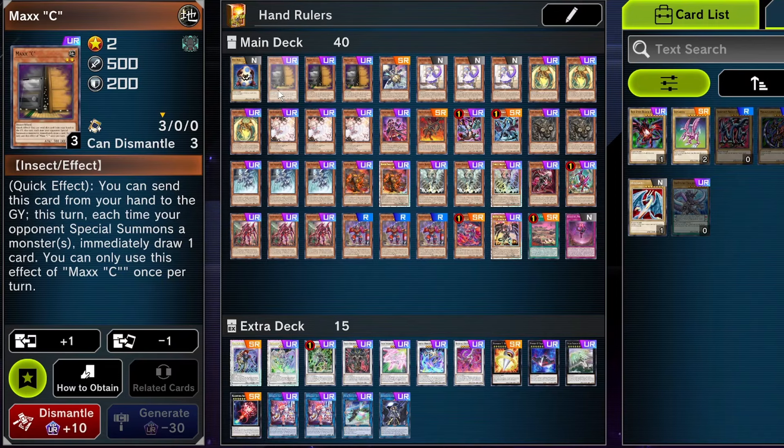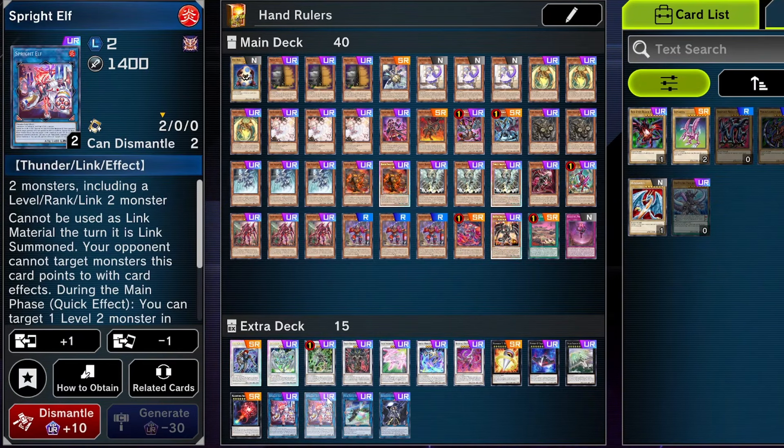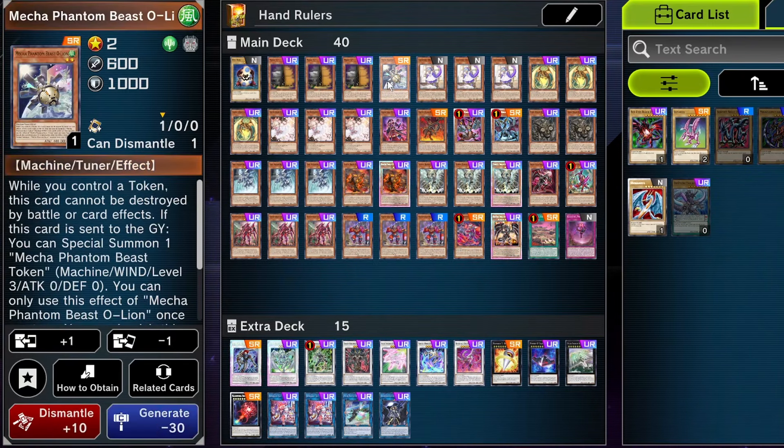Maxx C is important in other decks, and most decks run it at three anyway, but in this deck it's especially important because it is a level two, which allows you to go into the Sprite Elf line — extremely important, so important that it's the only card in our extra deck we run two of. Mecha Phantom Beast O-Line allows you to go into Sprite Elf, which is extremely important in this deck. It also allows you to go into Synchro plays and is special summonable from the deck through a monster effect.